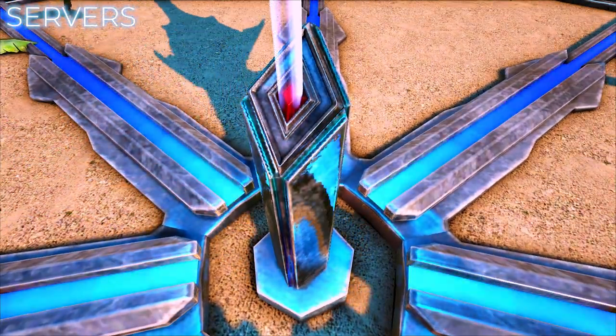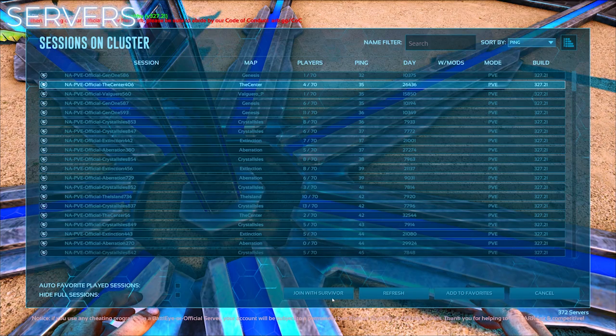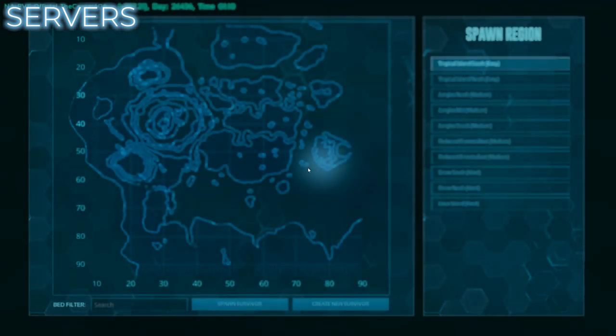Once you're at a transmitter, open its inventory and select 'Travel to Another Server.' Select the server you wish to join and choose 'Join with Survivor.' After a few moments, you'll be on the new server with your choice of spawn location.